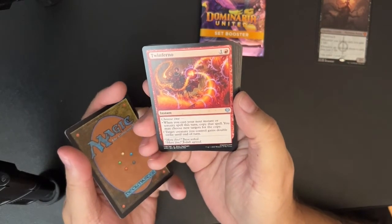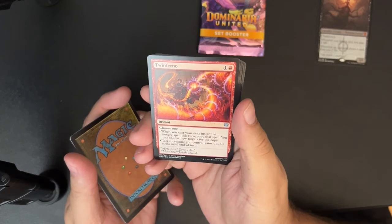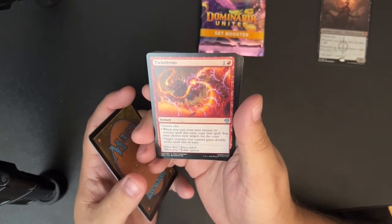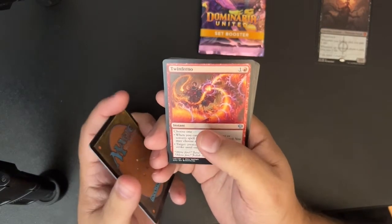Twin Inferno — this is a new one. One and a red instant: choose one — when you cast your next instant or sorcery spell this turn, copy that spell, you may choose new targets for the copy; or target creature you control gains double strike until end of turn. Yeah, that's fine.